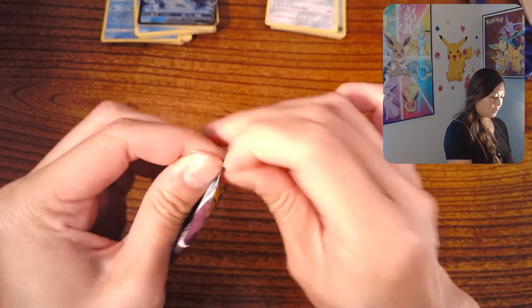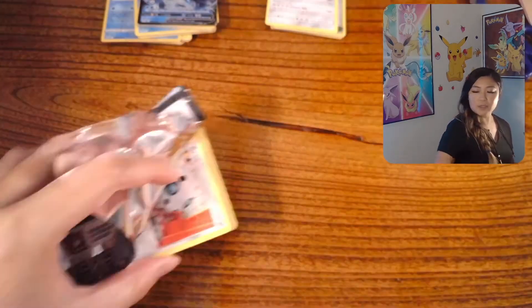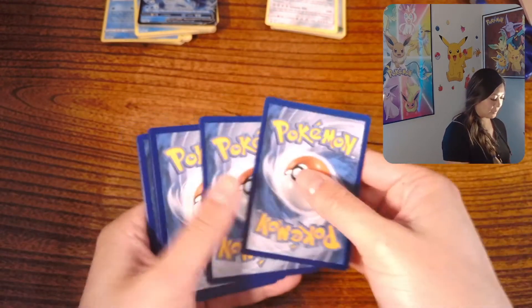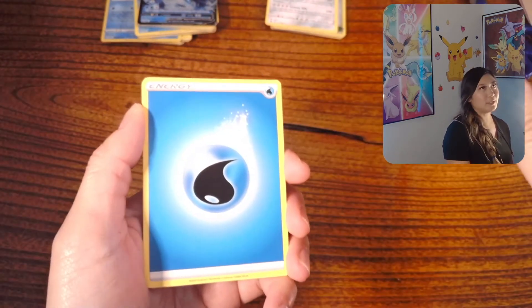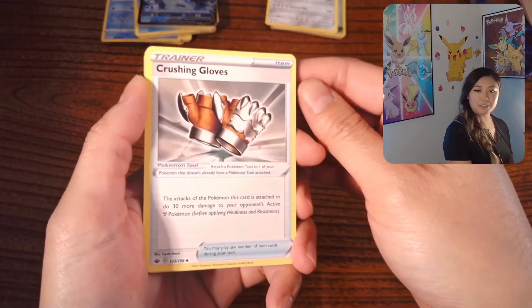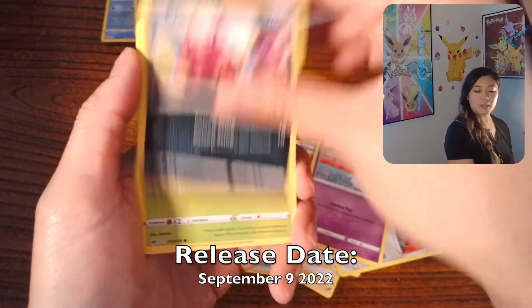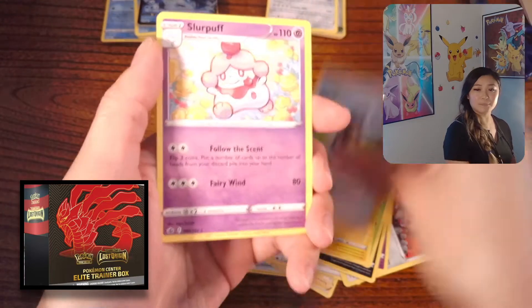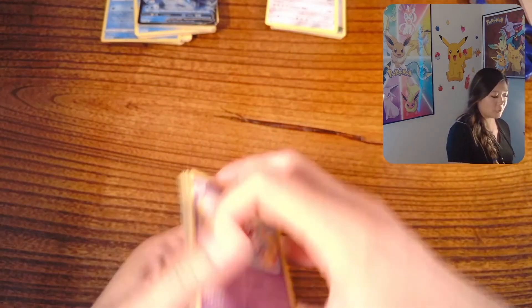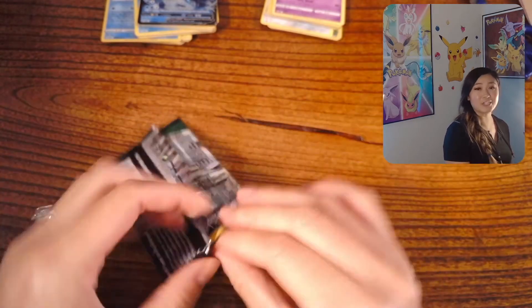Last pack for Chilling Reign here. Going back to the whole Pokemon Center pre-release and everything like that — there's also a new Pokemon card series, still part of Sword and Shield, but they're coming out in September I think. I'll correct myself in the video if I'm wrong, but I'm pretty sure it was September and it's going to be Lost Origins. Solar Puff is the rare. So yeah, a new series called Lost Origins. That's going to be fun — I'm still trying to catch up on Astral Radiance.